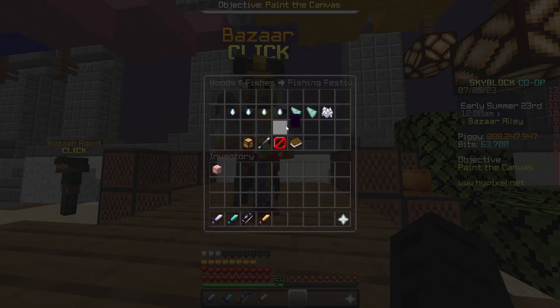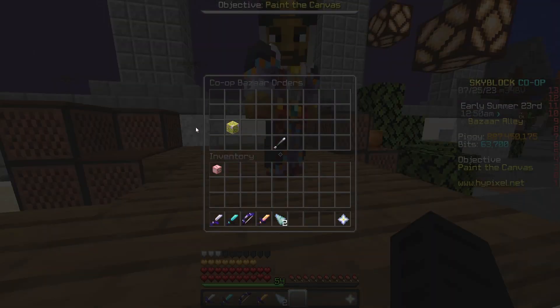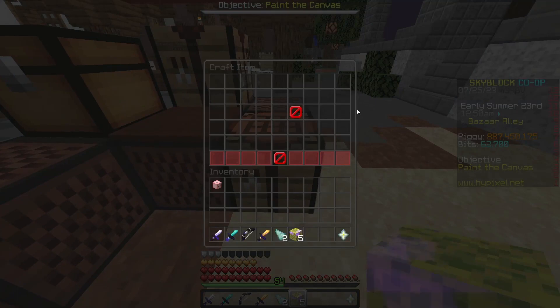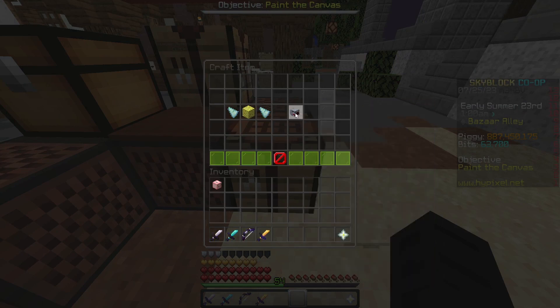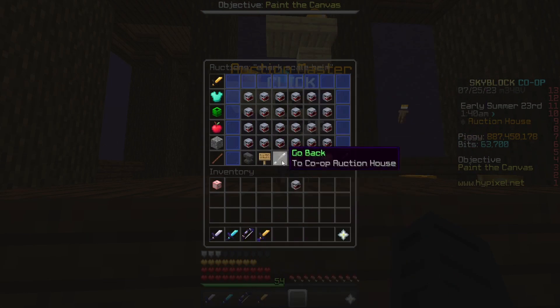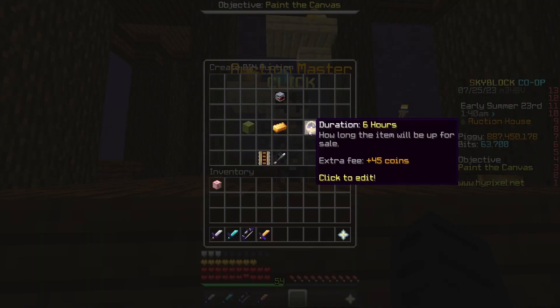You're going to insta-buy 2 enchanted shark fins for around 820,000 coins. My buy order took less than a minute to fill. What you're going to do is take it to a crafting table, craft the helmet, and then put the enchanted shark fins beside it to create the shark scale helmet. Then you're going to take the shark scale helmet to the auction house, and you can see that lowest bin is 1.6 to 1.7 million coins.